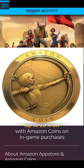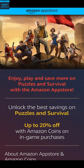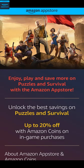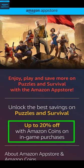Now let's talk about Amazon Coins. There'll be a link in the description below and by using that link, you'll be able to get the discounts that I'm going to be talking about right now. Amazon Coins are available on Android devices in the following countries. By using them, you'll be able to save up to 20% on in-app purchases for Puzzles and Survival as well as for other games that are available on the Amazon App Store.